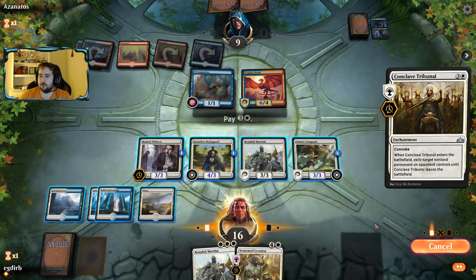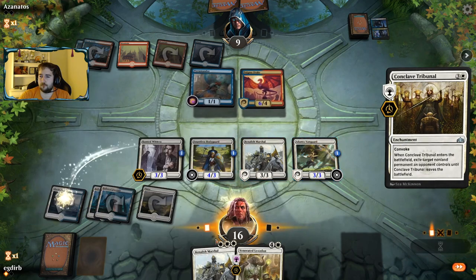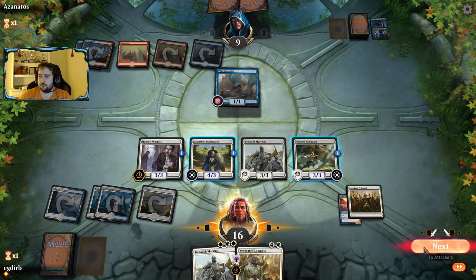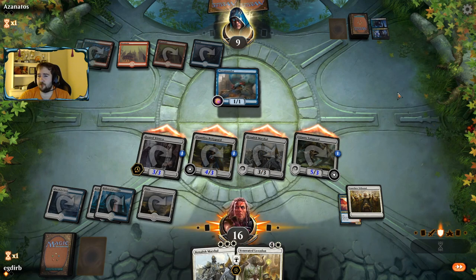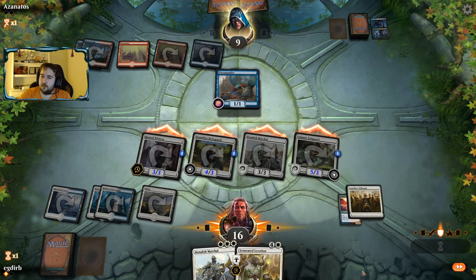I'm going to go with the Tribunal, and this should be just lethal. Shock doesn't actually get rid of any of our creatures at this point. Had we gone for Marshal I believe we also would have had lethal — or maybe we would have been one short, because we would have had two 4/4s. So yeah, if we wanted to force lethal for sure, this was just the right play to Tribunal the Enigma Drake.